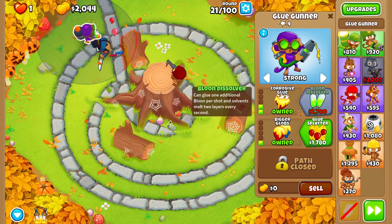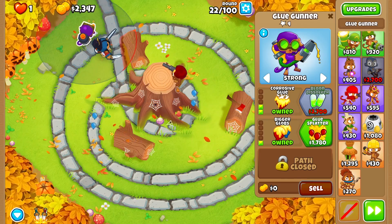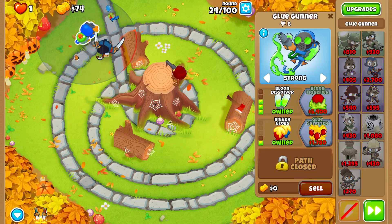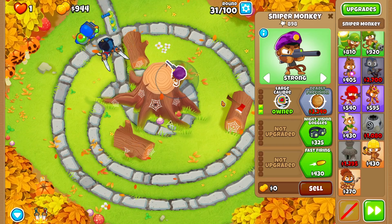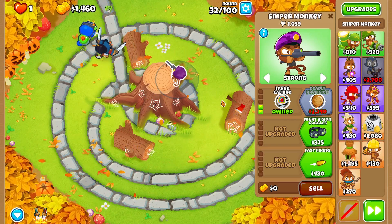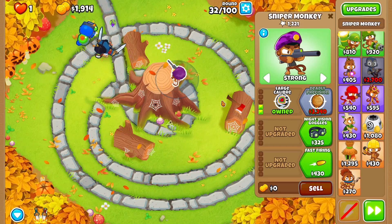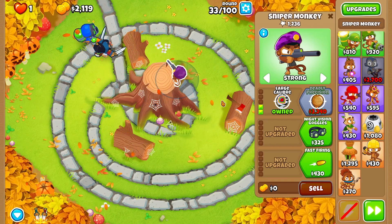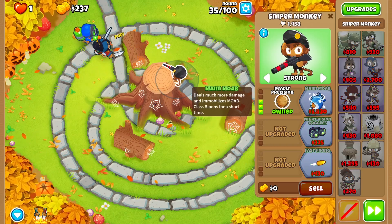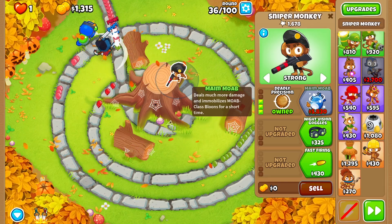Later I want to go for the Village — for camo detection and the top path to give my primary monkeys some love. I'm thinking Boomerang Monkey coming into the pack, but I'm not sure if I should add it before adding a Village. Another upgrade is almost 6000 — I will not have 6000 by the end of round 40.